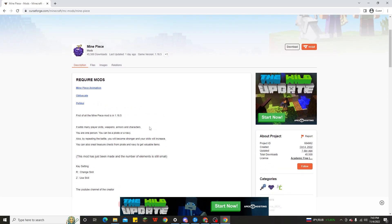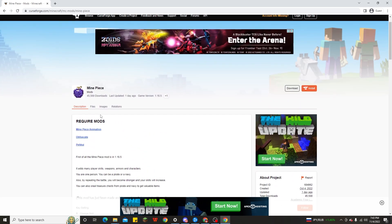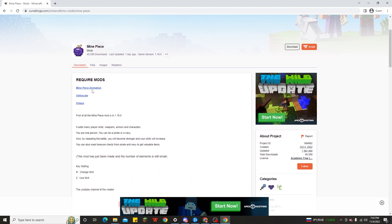The Orca is the one who made popular Minecraft anime mods like Minecraft Demon Slayer. The way to download the Minecraft One Piece mod for 1.16.5 is simple — you need to download the required mods: Mine Piece, Animation, Sukade, and Pei Kui. Download those three first, then you can download the main Minecraft One Piece mod.